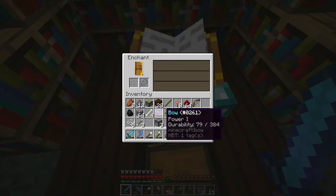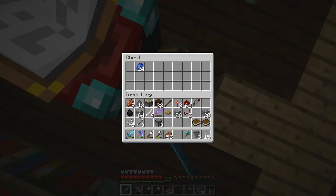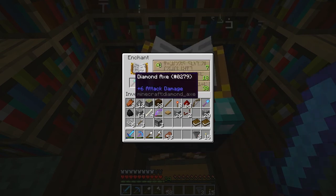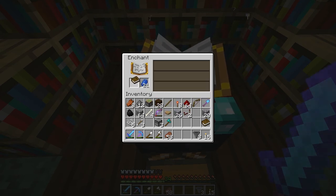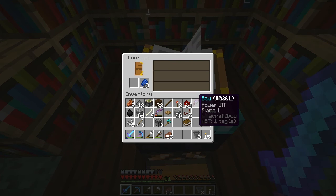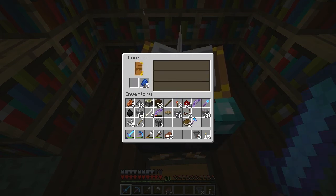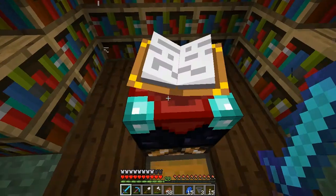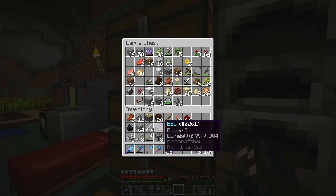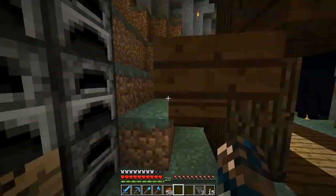Now for the shovel — I'm checking a book which says unbreaking, then going for it. I get efficiency four with unbreaking on the shovel — nice, that's the one I wanted. For the axe I'm checking the options: smite four — let's go, doing that one. A book says protection four but I don't have enough levels so I'll put that back. I'll leave some of these enchantments and I think I have everything to make the farm now.